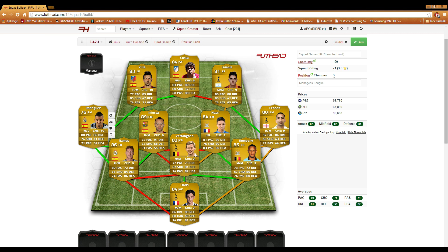The team costs around 96k on PlayStation and 67k on Xbox. You might want to save up a little bit more than that, purely because you need to change the positions of Nasri to attacking mid, which I think does cost quite a lot.